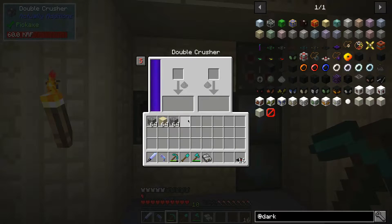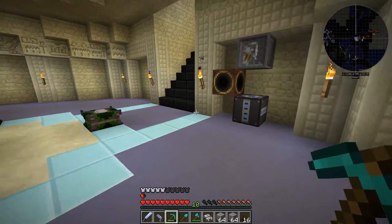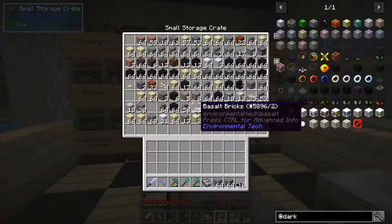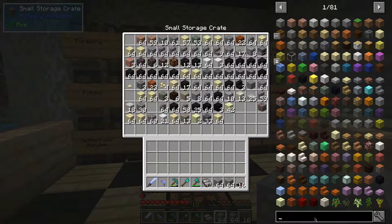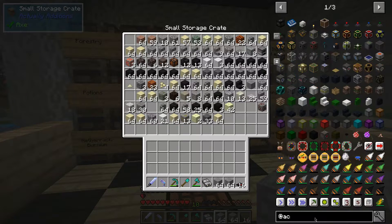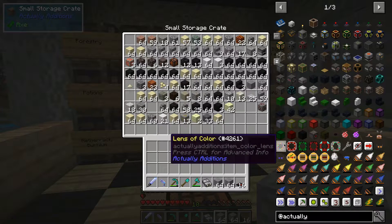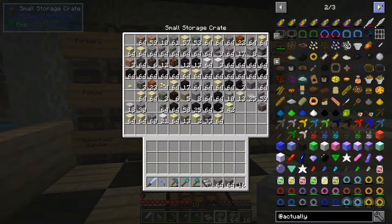We've got the double crusher as well. I should have brought more sand down, but we don't actually need too much glass. The main block that we need from Actually Additions to make this cow farm is the feeder. It looks like it's got a picture of a cow on it, which is quite handy.